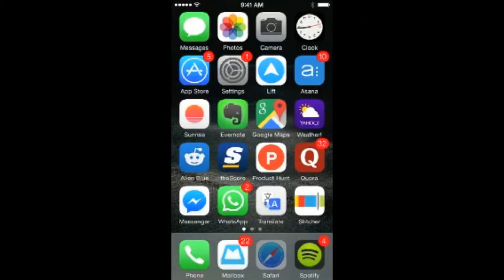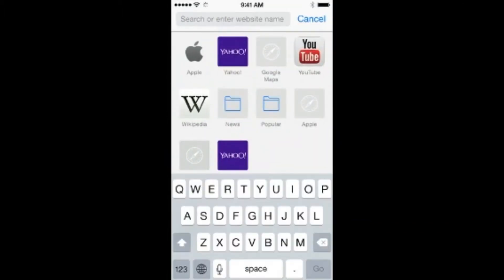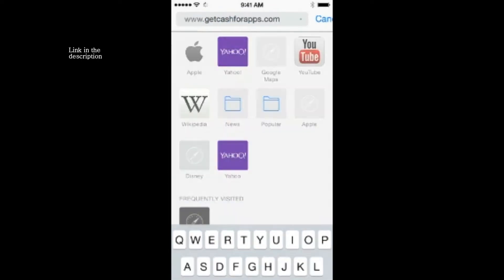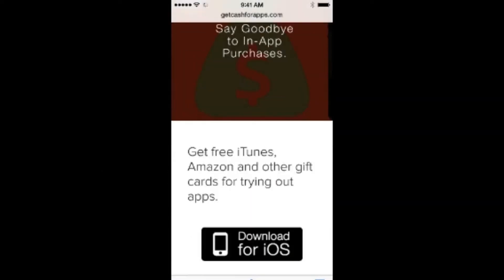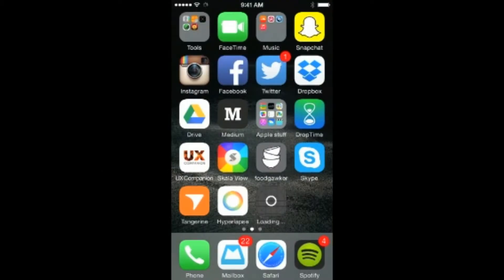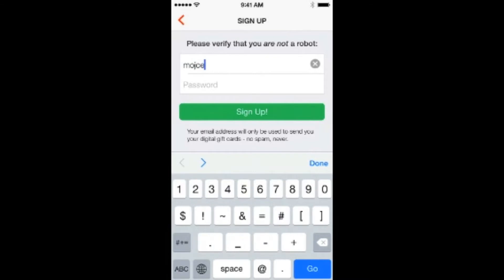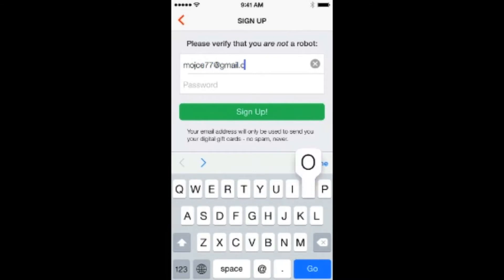What you're going to want to do first is visit getcashforapps.com on Safari or your iOS browser. It's not out for Android yet but it will be in the near future, so I'll keep you guys posted. Go ahead and download for iOS like you just saw.